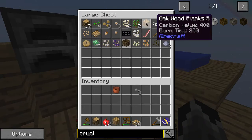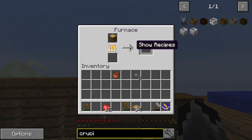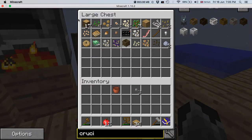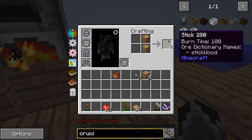Let's do something smart here - let's cook up something to get some charcoal to make some extra torches.